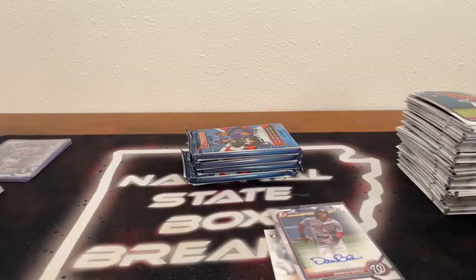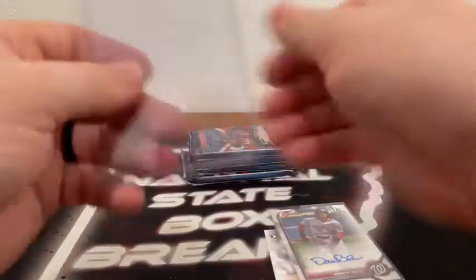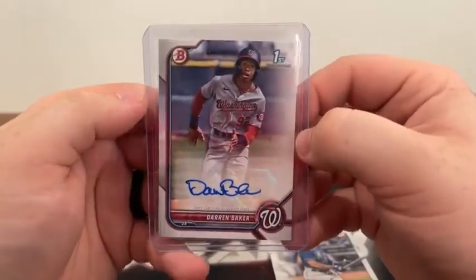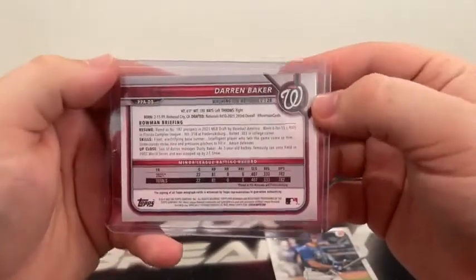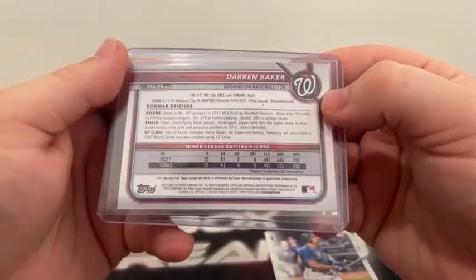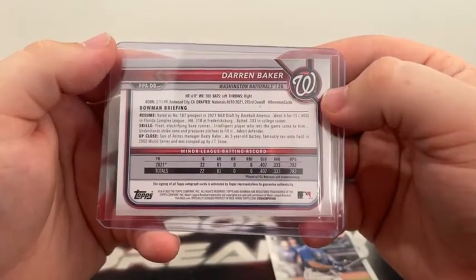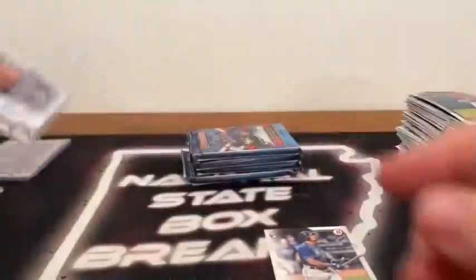Top loading the Darren Baker auto right away — don't want to mess around with an autograph. Darren Baker, Washington Nationals — son of Dusty Baker, the Astros manager. Three-year-old bat boy, drafted in the 10th round, 293rd overall. Very nice card — sleeved and top loaded. Congratulations to the Nationals slot!